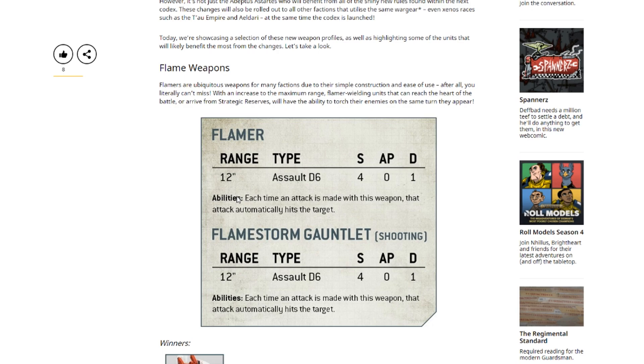For example, like Gene Stealer Cult with their hand flamers — there used to be a thing where you deep strike in your big squad filled with hand flamers, but you'd have to use a stratagem to deep strike them three inches away from the enemy in order to actually use those flamers. But now it looks like you're not going to need that stratagem. You can just deep strike in and shoot all your hand flamers without needing it.